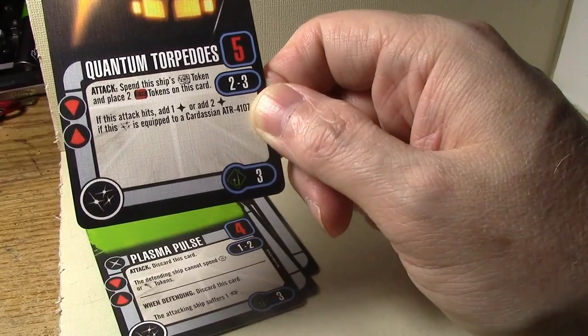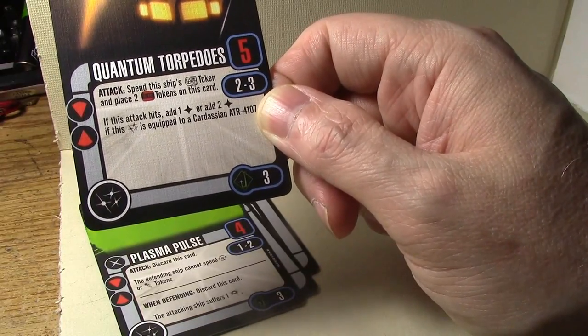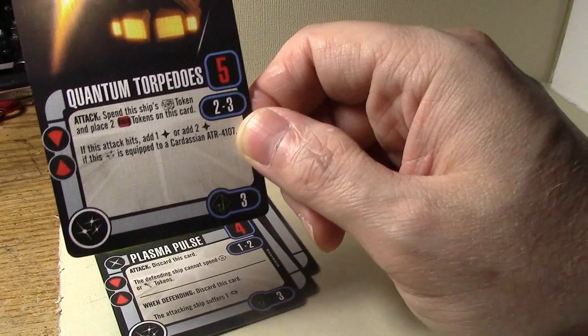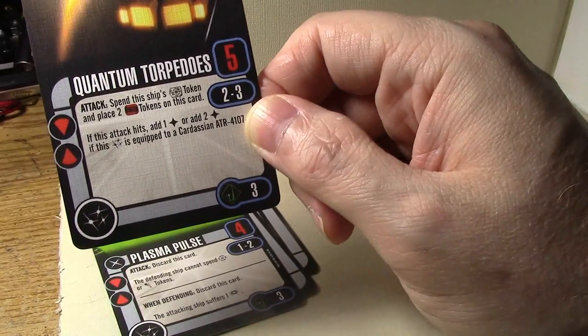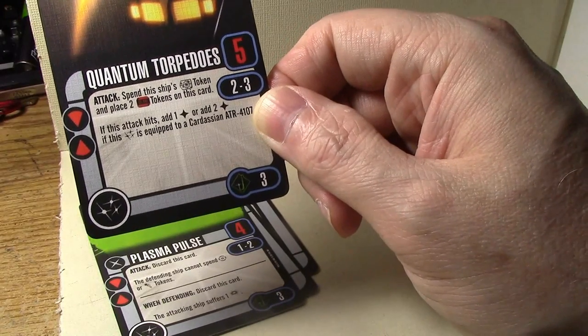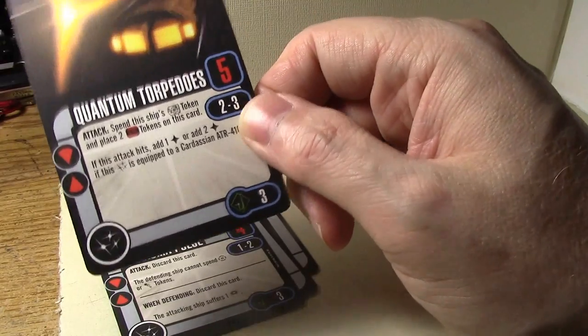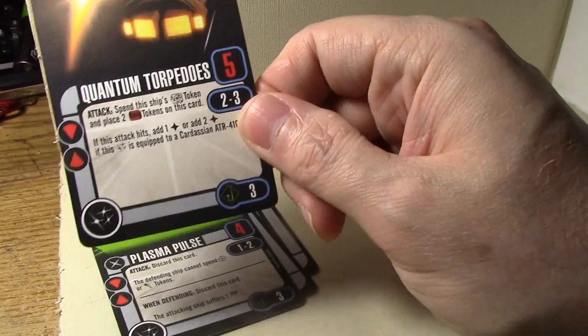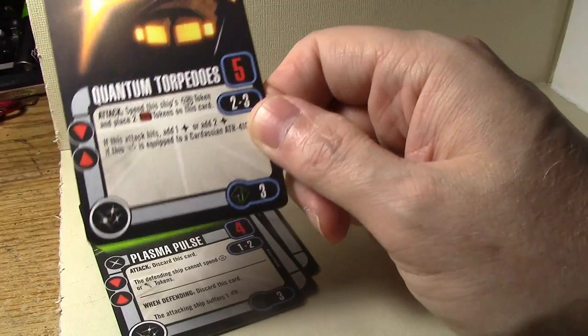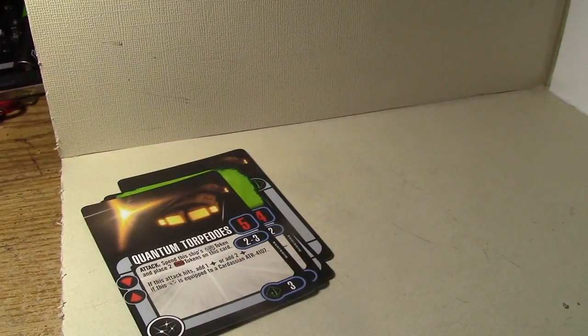You fire once, spend a turn maneuvering back into position, then fire again — two time tokens means every other turn. Three points for this is so much better than five points, it really makes a huge difference. I would almost play Bug spam with Quantum Torpedoes. Bugs are better than just about everything else, and they still have three attack dice. Very much fun.